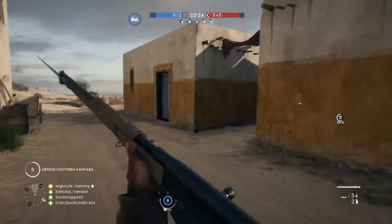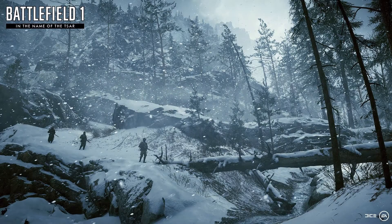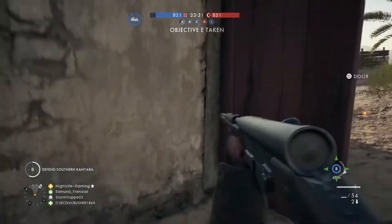The first map, which is already out for premium members, is Lupko Pass. This map to me is much like Monte Grappa with its vertical shape and steep large mountains. I will also be uploading a battle squad video on that map, so stay tuned for that.